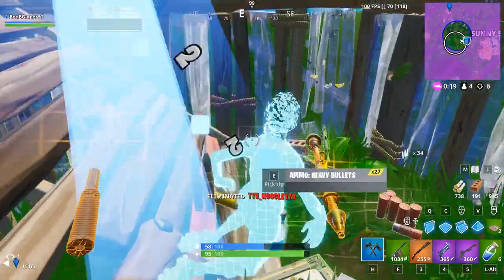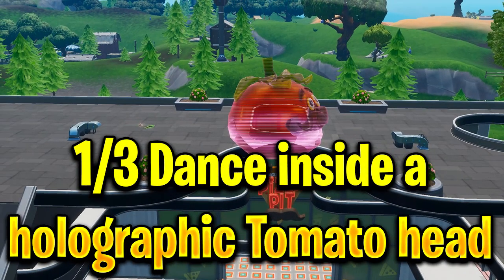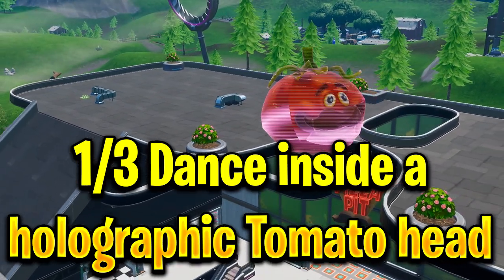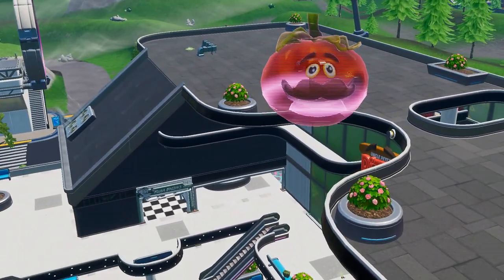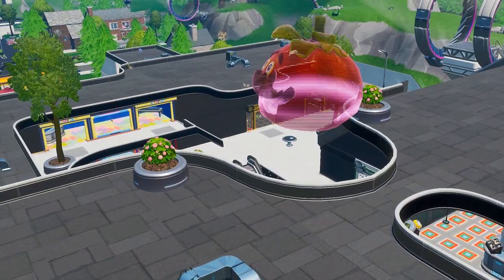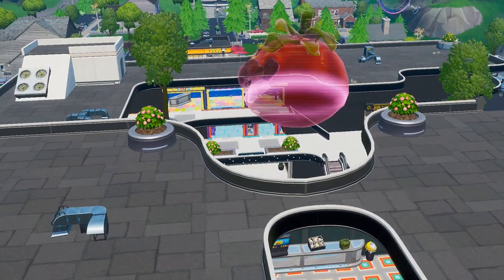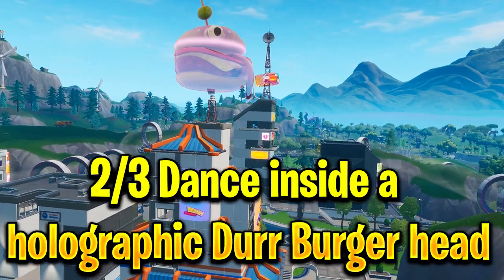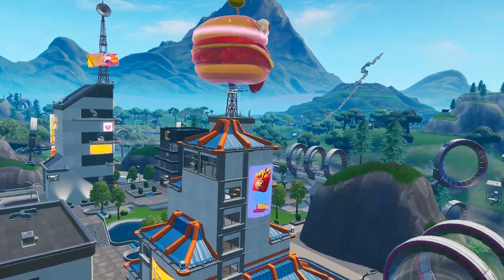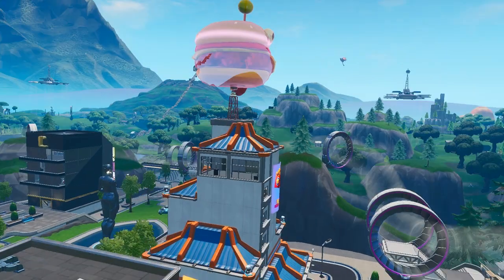Our next challenge has three stages. The first stage is to dance inside a holographic tomato head. The holographic tomato head is located at Mega Mall on top of the Pizza Pit building. In order to complete this challenge you would have to build to it and start dancing, and you will receive one battle star.